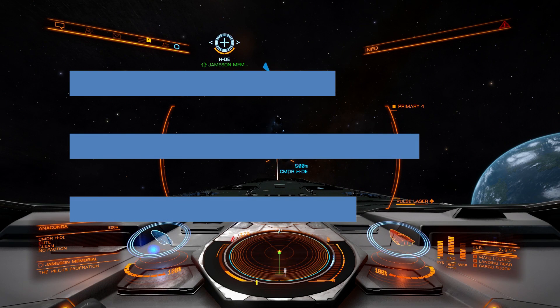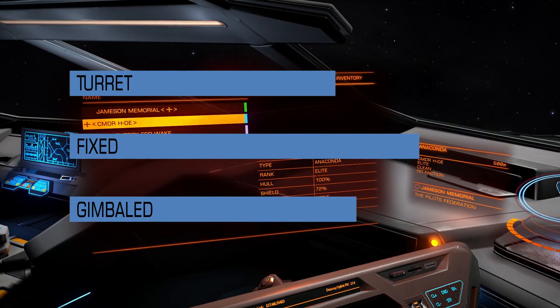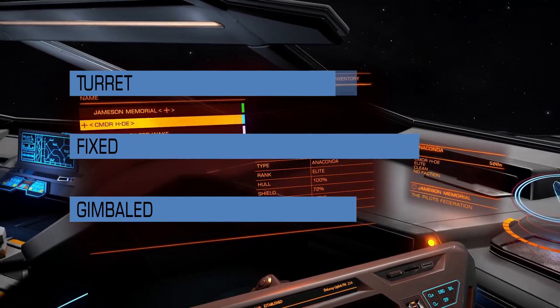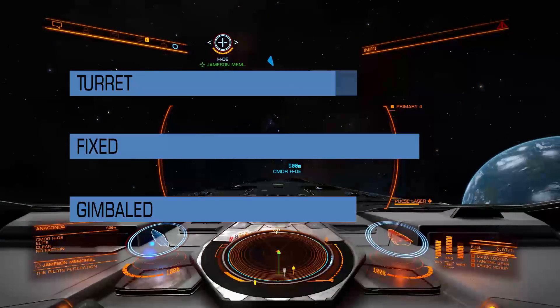Let's start with medium beam laser. This is damage done against shields. The top bar is fixed, middle is turret, and bottom is gimbaled. You can see right away the difference between fixed and gimbaled and turret — it's quite big. Gimbaled and turret, not so much. If you switch from fixed to gimbaled variant, you will lose 18% of your firepower against shields. If you switch from fixed to turret, you will lose 24%. And the difference between gimbaled and turret variant is 5%.